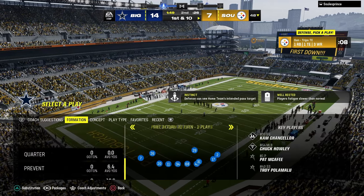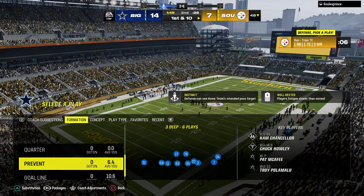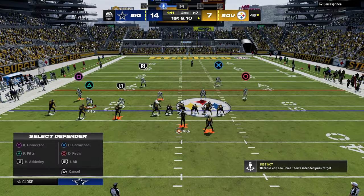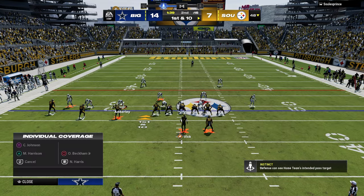With 6-1 you can certainly get a little better blitz, but you trade in some really, really good coverages. There are some real advantages to the Dollar defense.